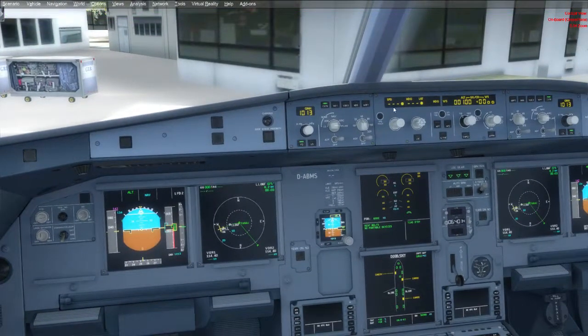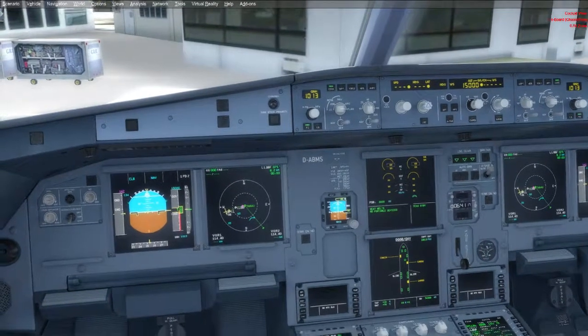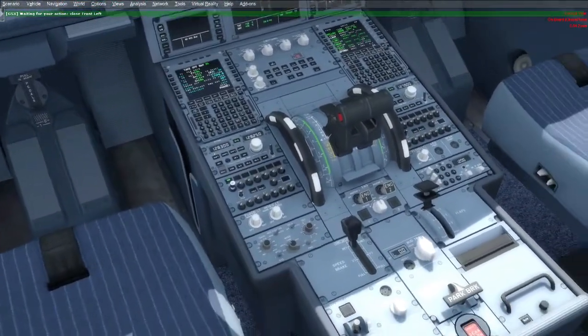Dito naman, hayan lang natin to — dash dash dash dot, ibig sabihin nyan is MANAGED yung ating speed, managed din yung ating heading. For our altitude, initial altitude is Flight Level 150 — 15,000 feet. Set lang natin dyan, then click MANAGED na rin yung ating climb so yung flight computers na ang bahala mag-manage ng ating climb after natin ma-turn on ang autopilot. Alright, our flight director is turned on.